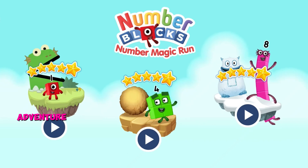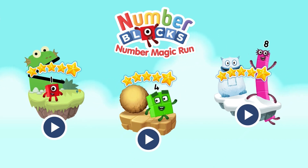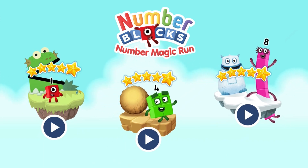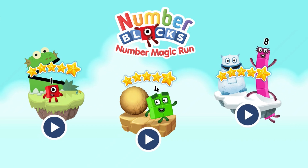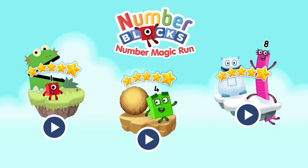Select level, pick an adventure. 1, 2, 3, 4, 5, number blocks! 6, 7, 8, 9, 10, number blocks! 1, and another one is 2, and another one is — me! That's 3! 5, 4, 3, 2, 1! Time for some number blocks! You can count on us with a number block!